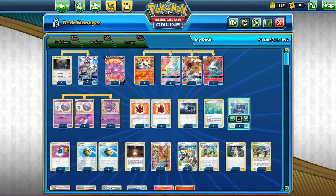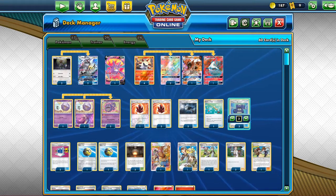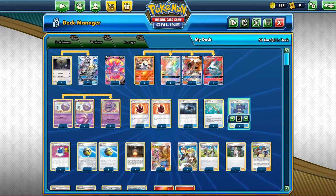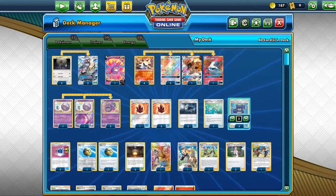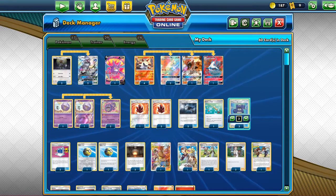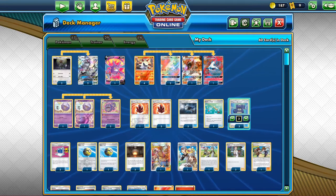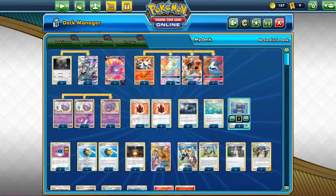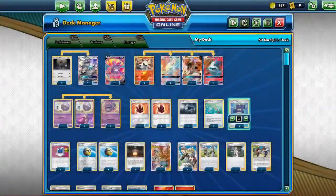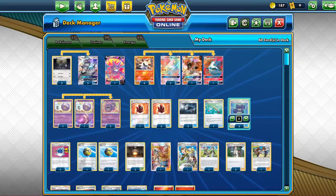Try to get rid of the energy they have the least of. Like with an ADP deck — most of them run a lot of Steel energies but not that many Water. So you just discard one Water and they could get stuck with no Water. There's also one Crowbat V in the deck. I pulled one today and thought it would be a good backup in case you don't get Silvally GX in play.